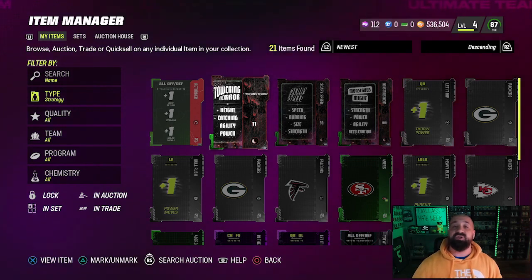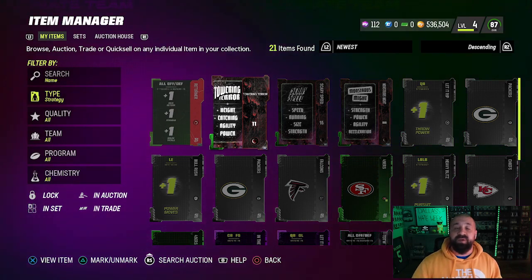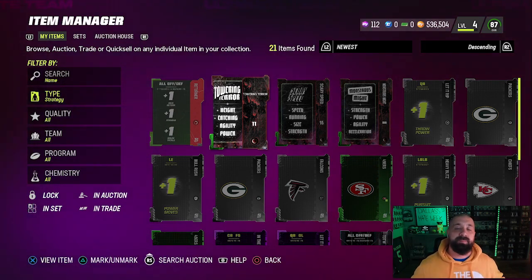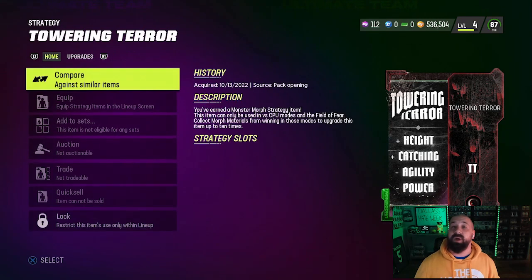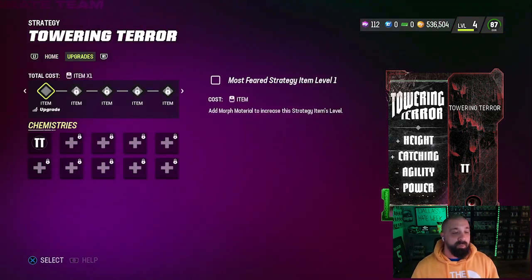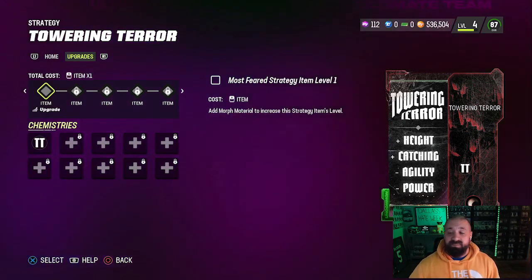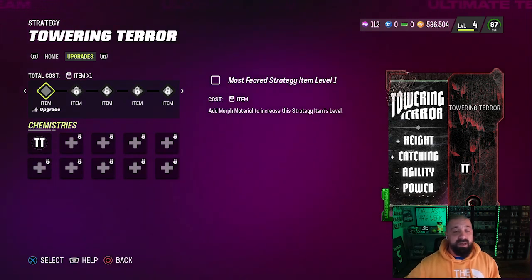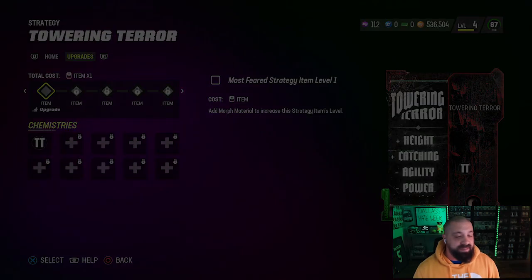You want to power up these strategy items because they can change your players' attributes, but mainly we're doing it for the XP within the field pass. If you go to any one of these three strategy items, it's going to have an upgrade path similar to cards we've seen all year. Like power-ups in MUT 22, you go into the card, hit R1 or right bumper on Xbox, go to upgrades, and you can see you can place up to 10 items within the strategy item to upgrade it.